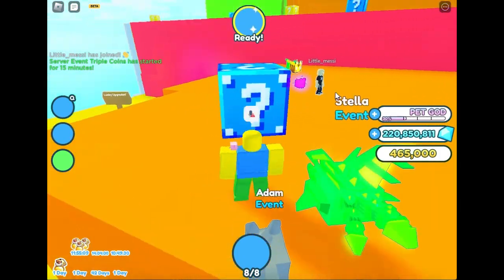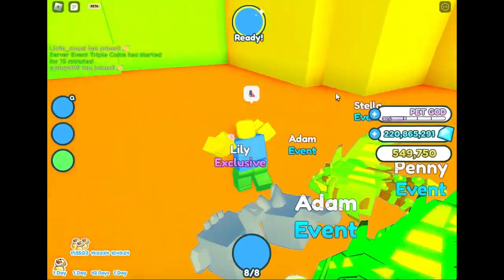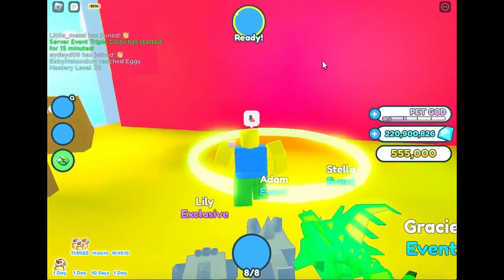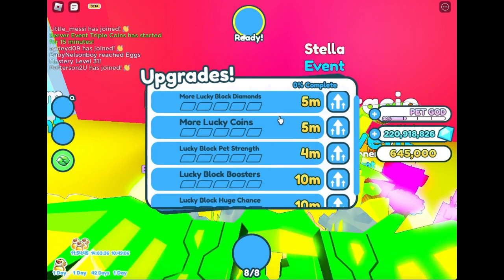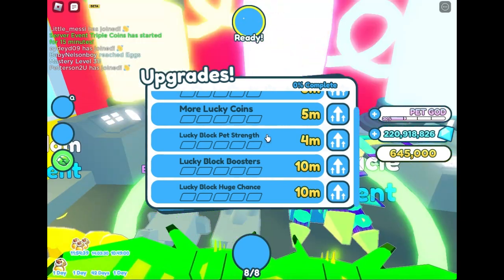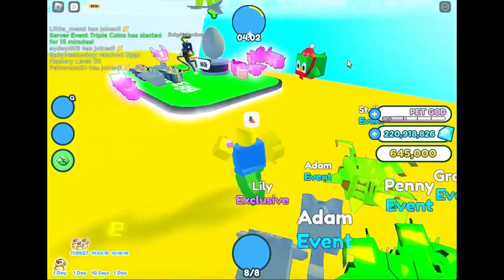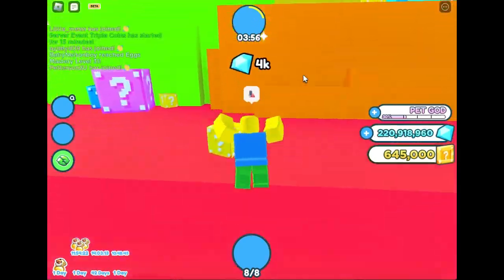There's no gravity in this world. I'm a little confused by this update but let's check it out. My pets go on this upgrade menu — there's more LuckyBlock diamonds, more Lucky coins, LuckyBlock pet strength, LuckyBlock booster, LuckyBlock huge chance. So there is a huge pet. I'm not really sure what this update is all about. I wish they just added a new permanent world — I love permanent worlds.